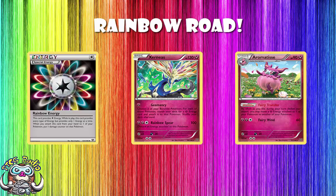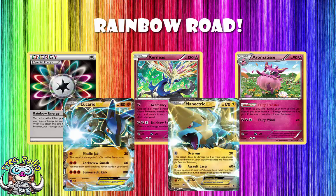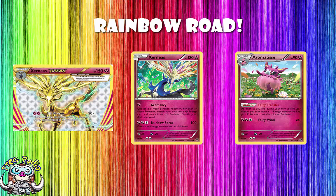You would play Aromatis to move the energy around, and then you'd have a variety of smashy attackers. You could use Pokemon like Lucario to hit for quick damage as a Fighting Pokemon, or Manectric EX to use some cheap attacks to hit quite quick and moderately hard with Electric — trying to always hit for weakness. And of course there's the Xerneas Break that I talked about in my previous video.